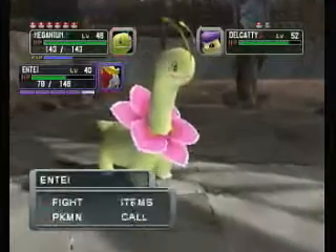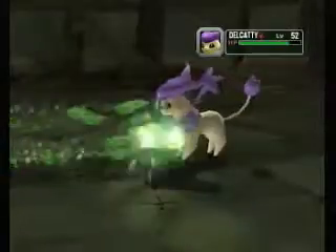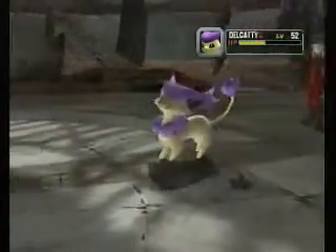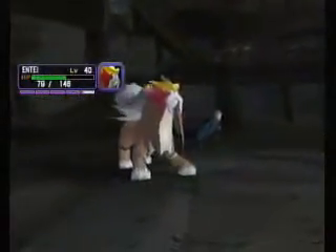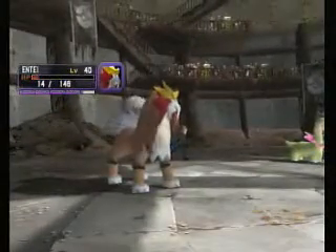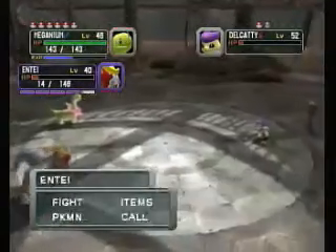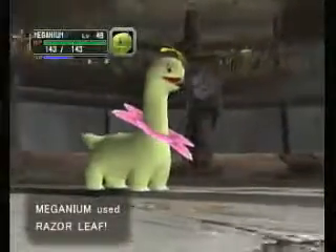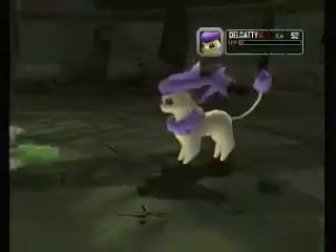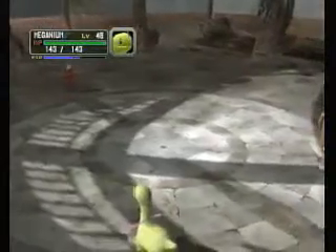Razor Leaf and Shadow Rush. That did even more damage than last time. I think it's because in double battles, moves that hit both Pokemon do less damage to each one, but if you use it on just one Pokemon it does more damage. I could be wrong, but that's kind of what it is. So we use Razor Leaf and then Shadow Rush. Delkadi died, and thus is the end of that battle.